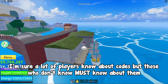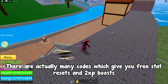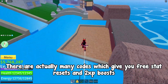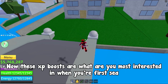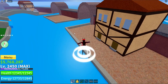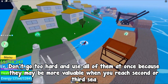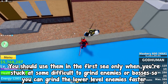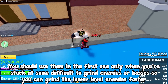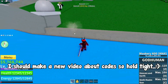A lot of players know about codes, but those who don't must know about them. There are actually many codes which give you free stat resets and 2x XP boosts. These XP boosts are what you're most interested in when you're in the first Sea. But don't use all of them at once because they may be more valuable when you reach 2nd or 3rd Sea. You should use them in the first Sea only when you're stuck at some difficult-to-grind enemies or bosses, so you can grind lower-level enemies faster.